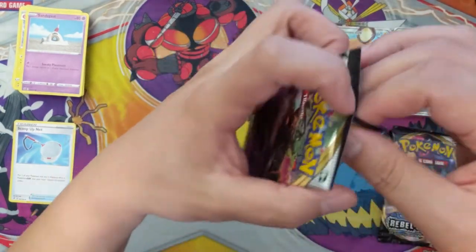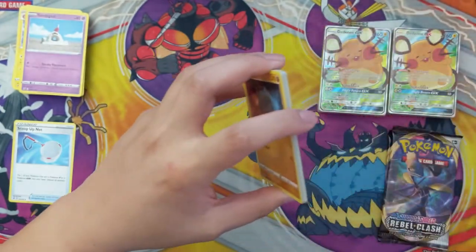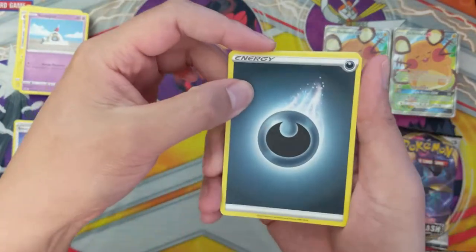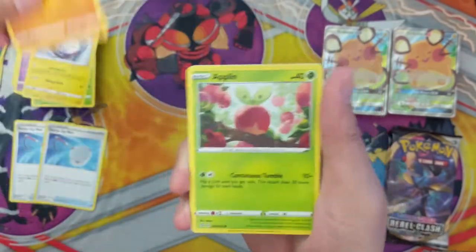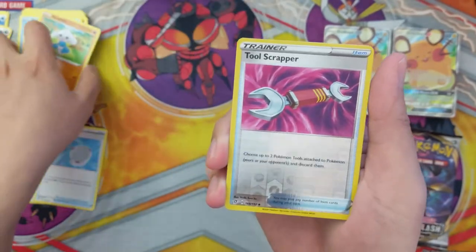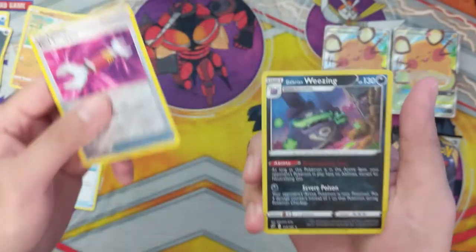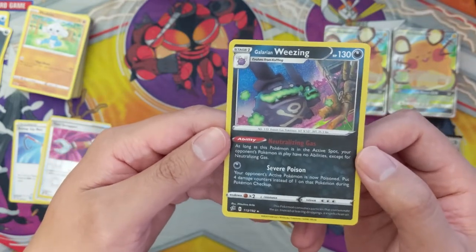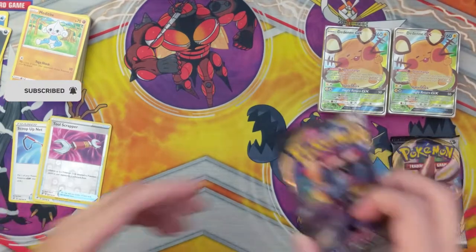Wow, we haven't had a single hit — it's a good thing we don't need to hit anything on these. Going from Hidden Fates back to any other sets can be a little bit of a rough transition. Another Scoop Up Net — we're getting a lot of the same cards — an Applin and a Magikarp. A Tool Scrapper reverse — that's pretty nice, and I feel like there's already a secret rare version of this. Then a Galarian Weezing — I think this is the new thing to remove all abilities; yes, as long as it's in the active spot. Two packs remaining.